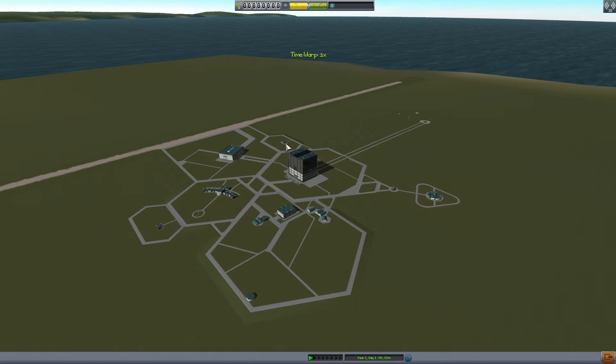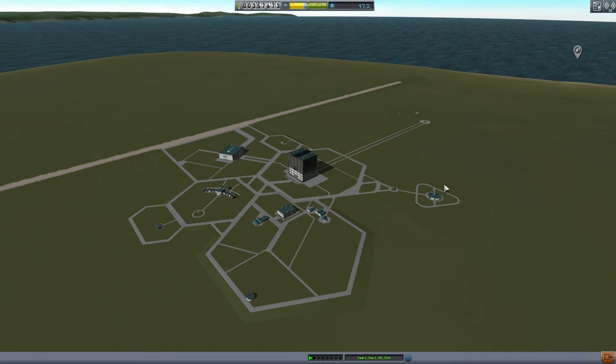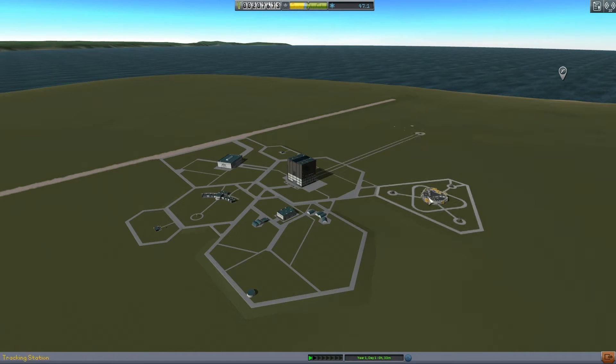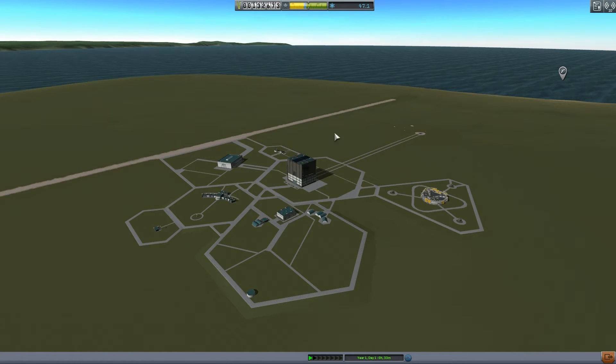Now I'm really tempted to go out into space, but I don't know if I need to complete more contracts yet. I guess we could spend some money upgrading some stuff. There are two things you need to upgrade in order to perform maneuvers when you're in orbit or out in space. One of them is the tracking station — it's expensive to upgrade, like 150,000, but I'm going to do it. And the other one — flight planning available — I'm going to unlock that one as well.